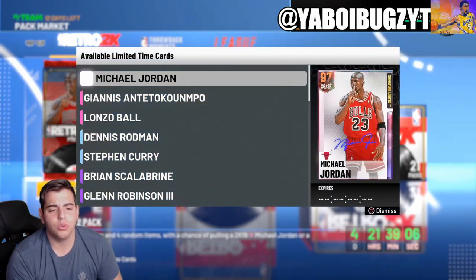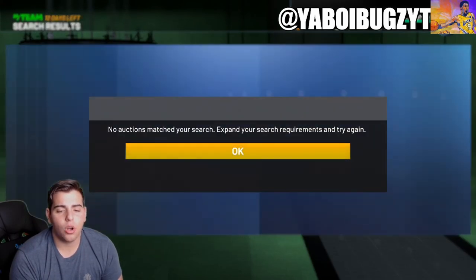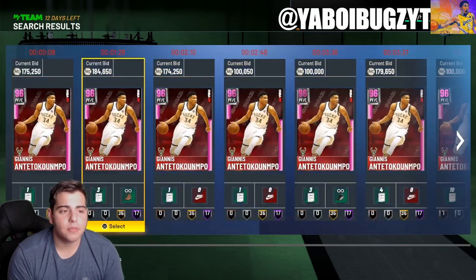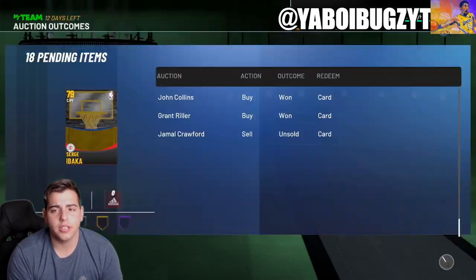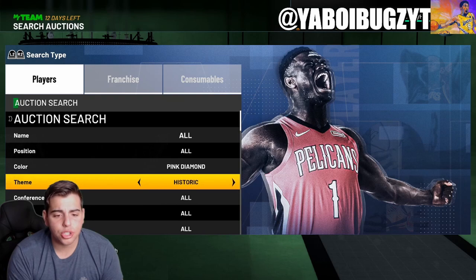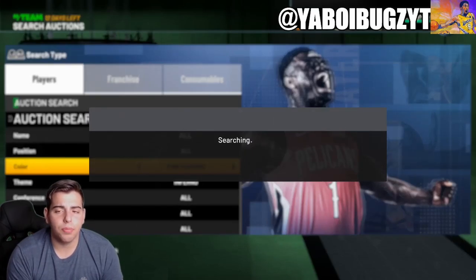Diamond Retro Vault 2 is a pretty good filter right here. We also got the Pink Diamond Retro Vault 2, which is cool. I also want to check Pink Diamond Bucks — as you know, Giannis is in there and there's another Giannis too. Pink Diamond Bucks is also a good snipe filter; Giannis might pop up. I can't believe Giannis is only 170K — this card is goated, 96 overall. They're reusing this card from 2K19; I believe it dropped around Christmas. Crazy card.